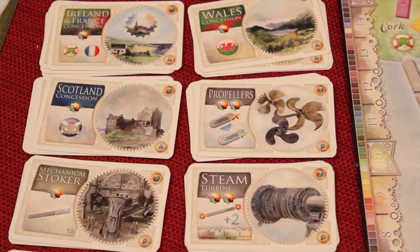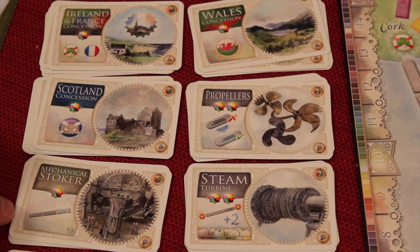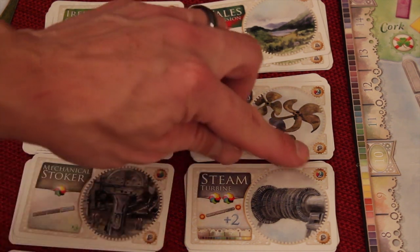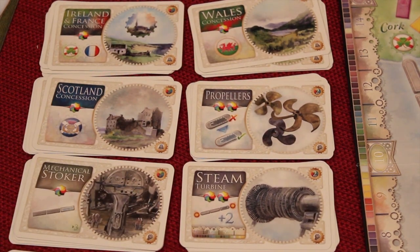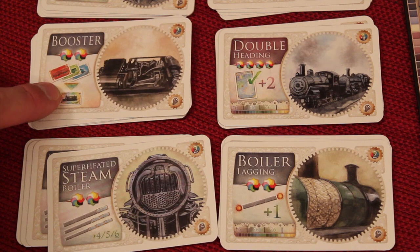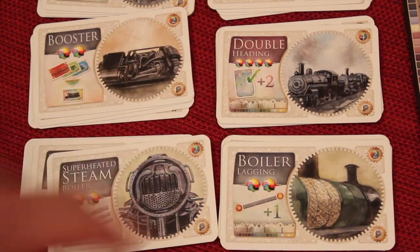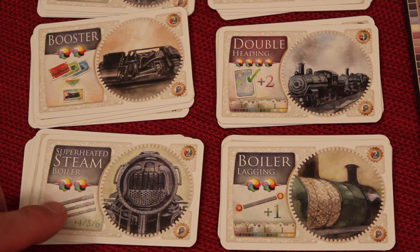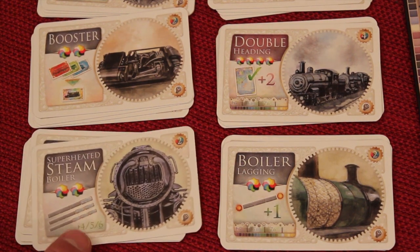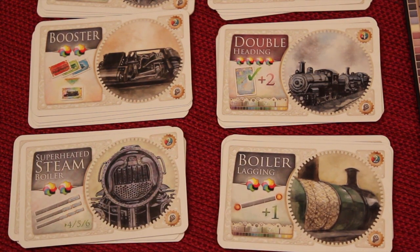This technology lets you use ferries — because at the beginning of the game you can't use ferries either — but it costs two wilds to get the propellers. The mechanical stoker is one wild, and now you can use routes of three trains where before you could only do one and two. The steam turbine costs two wilds, and in this case you get two extra points anytime you use a ferry route. This one also costs two wilds, and now you can trade in three cards for a wild locomotive instead of the normal four in this game. The double heading gets you two additional points for every ticket you've finished.